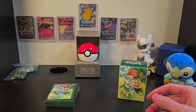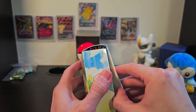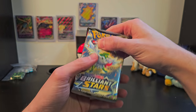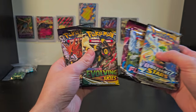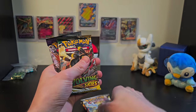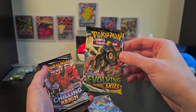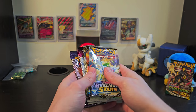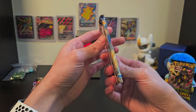Setting everything aside now, we can get to these booster packs. I did some digging and saw that there were Brilliant Stars, Fusion Strike, one Evolving Skies pack, and a Chilling Reign pack. We're going to put the Evolving Skies aside because we want to save the best for last — we'll give that to our little Piplup for good luck. We'll start in the order they're presented to us, with Brilliant Stars.